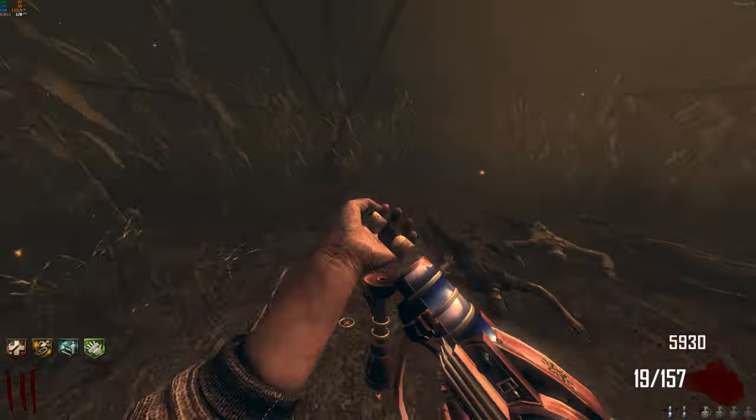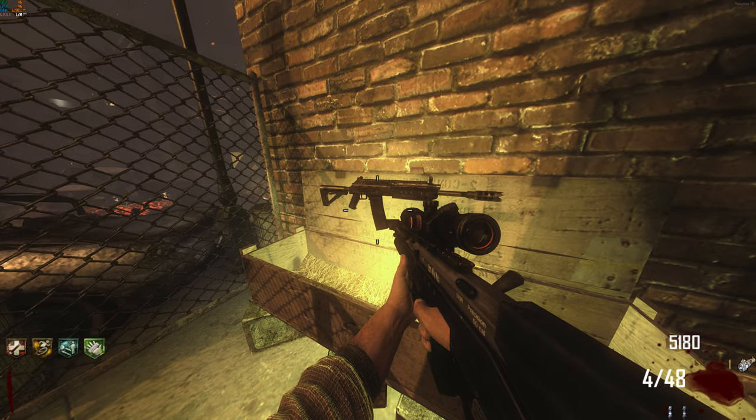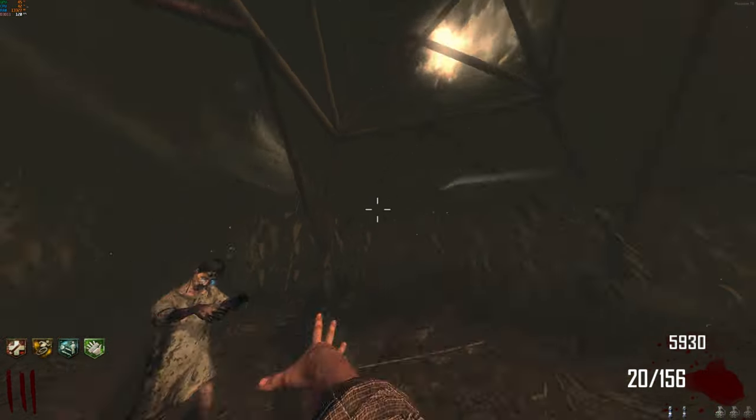For step four, you need to get 25 kills underneath the pylon with only explosive weapons in the center. For this, you should probably get the raygun or a launcher from the box, and after you've gotten the kills, you can move on to the final step.